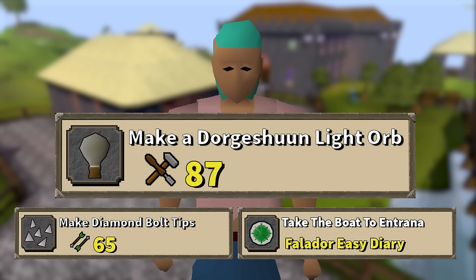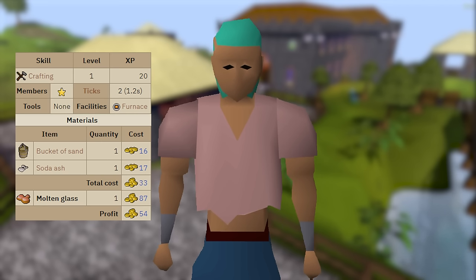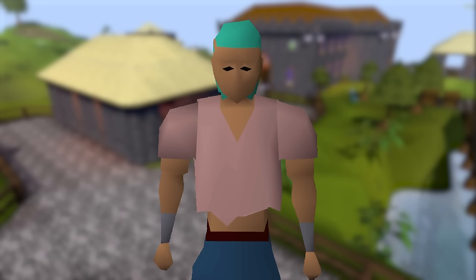Entrana gave me three tasks, the biggest being getting level 87 to make a Dorgashen light orb. With access to buckets of sand and soda ash, I can use them with a furnace to make molten glass. Making molten glass grants 20 XP, then I use it with a glass blowing pipe to make items giving anywhere from 17.5 XP for a beer glass up to 70 XP for a Dorgashen light orb. This is going to take a while.